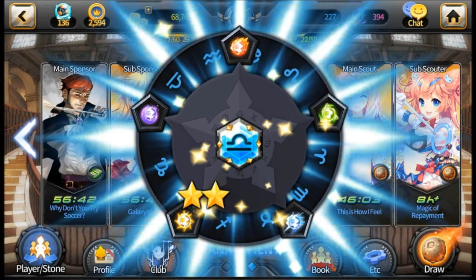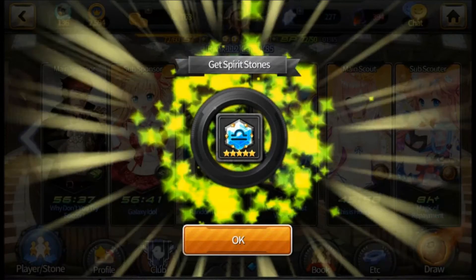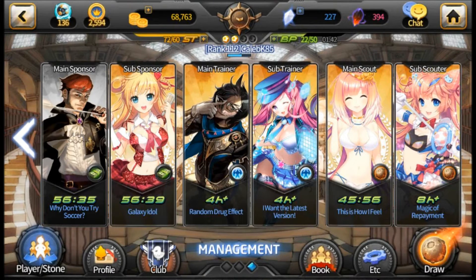So we'll see what spirit stone we get. It looks like a 5 star. Once again, it's about every 9 hours with the cooldown I have.